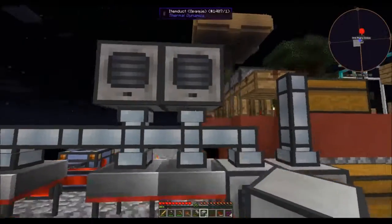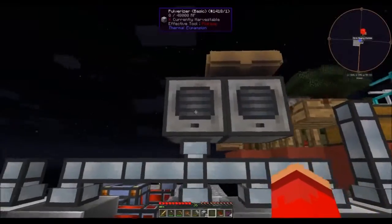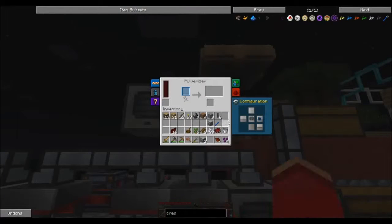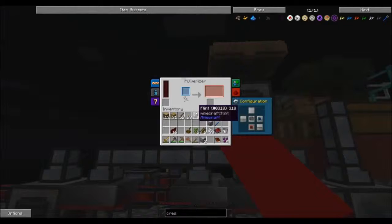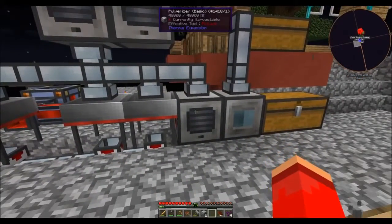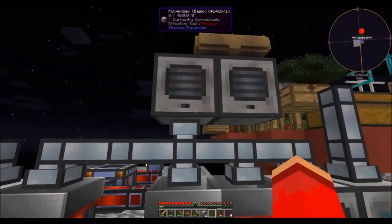So, two pulverizers and then two more item ducts. This pulverizer is going to take in cobblestone, input like that, and then output gravel into this one. And then this one is going to take in gravel and output sand to here. Sand goes in, and sand goes into this one. There we go.